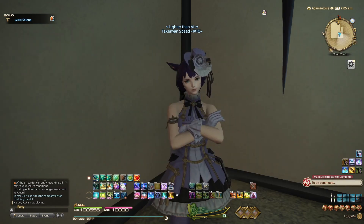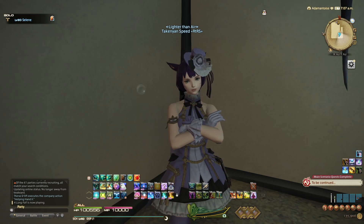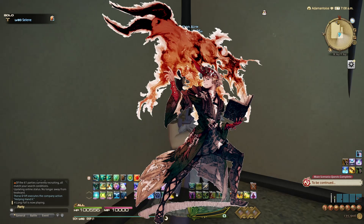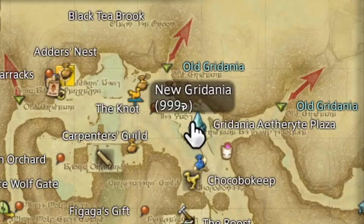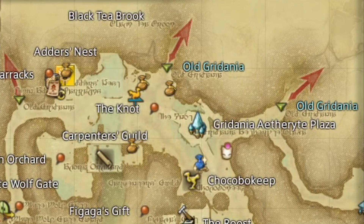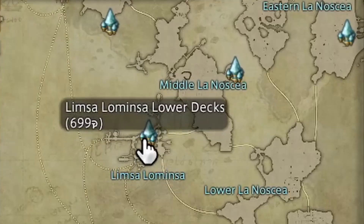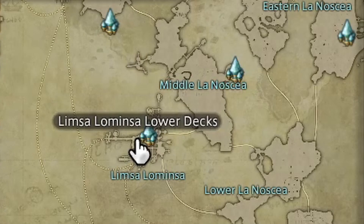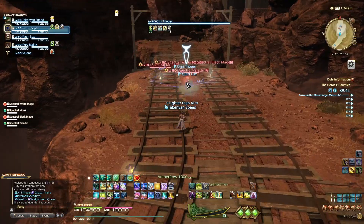Unlocking Scholar is a difficult task. You must start by playing Arcanist, a thinking man's DPS. Once you level to 30, instead of unlocking the conventional job of Summoner, you'll instead go to — well, you unlock Scholar in the lower decks of Limsa Lominsa. However, you will notice that you have been playing DPS for the past 30 levels. Now you must switch your mindset over to Healer.